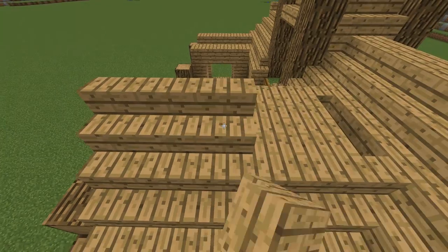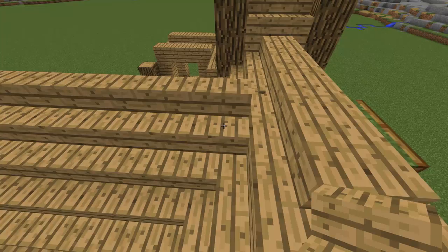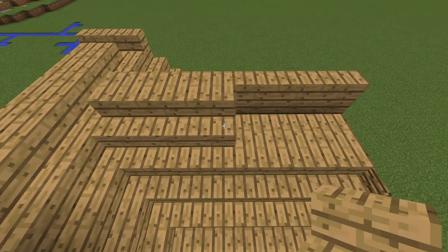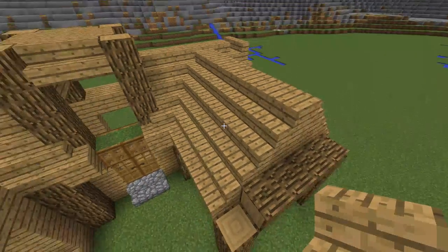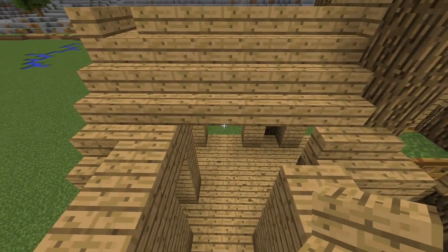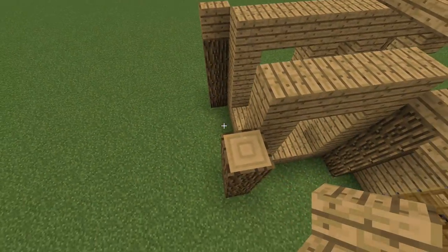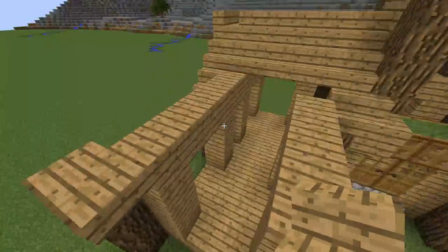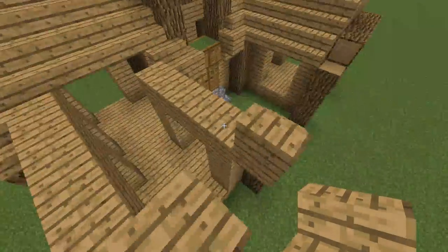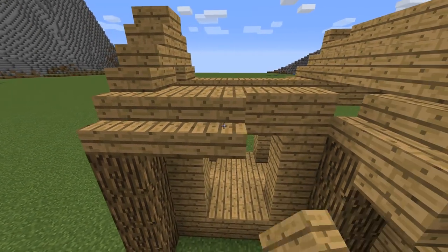Continue with stairs and for this side. Break again these 3 blocks but now use stairs and follow me here. Now the same as the previous roof.